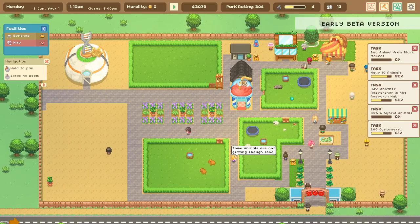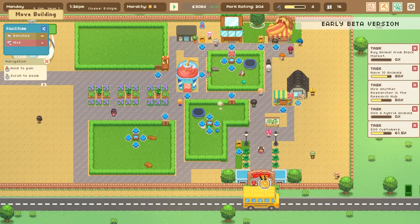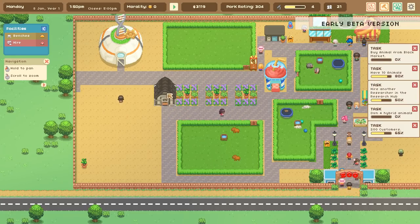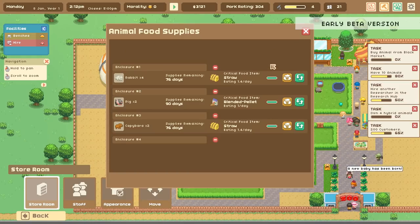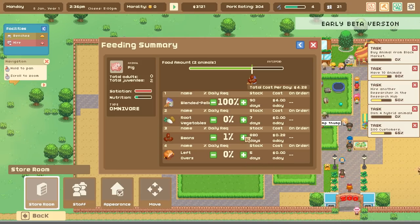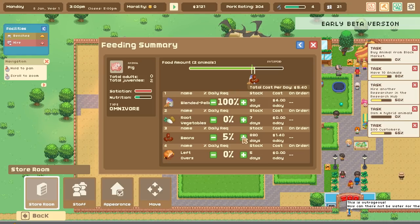Some animals are not getting enough food. Maybe we need to move this so the keeper can reach it a little easier. I really didn't set this up for optimal movement — we'll put it over here. Maybe I need another keeper. Oh wait, can I change the food amount? I can! We've been giving blended pellets to the pigus but we can actually give them leftovers — zero dollars a day. We'll give them 50 beans now — they're very overfed! This is cute, you can go ahead and just add a little bit here and there to what your animals eat.